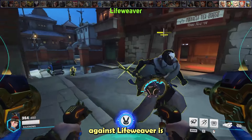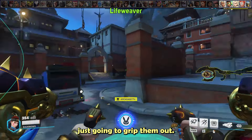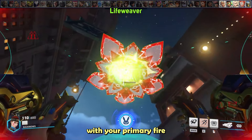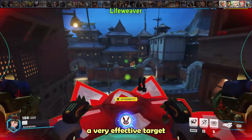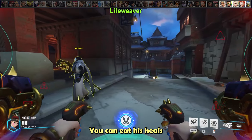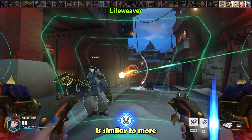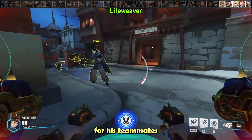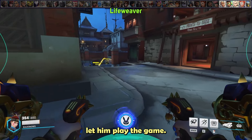The key to going against Lifeweaver is that he is your primary target — if you waste your time on his teammates, he's just going to grip them out. You can easily break his petal platform with primary fire and micromissiles, or just boost up to get him. He also has a very large hitbox, making him an effective target for primary fire. You can eat his heals similar to Ana, but his healing output is similar to a Mercy, so it's more important to go for him instead of his teammates. Lifeweaver gets the majority of his value from his grip and his tree, so just don't let him play the game.